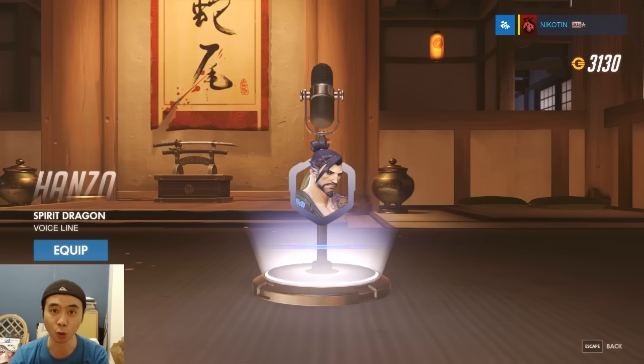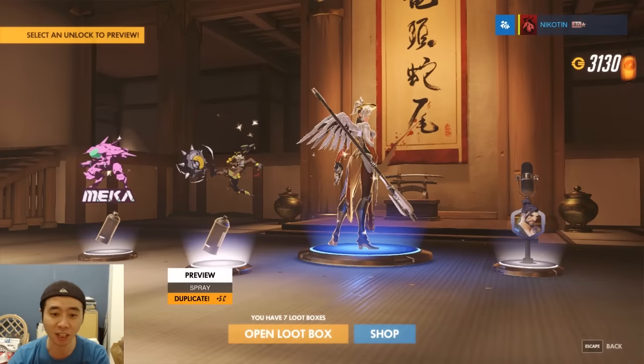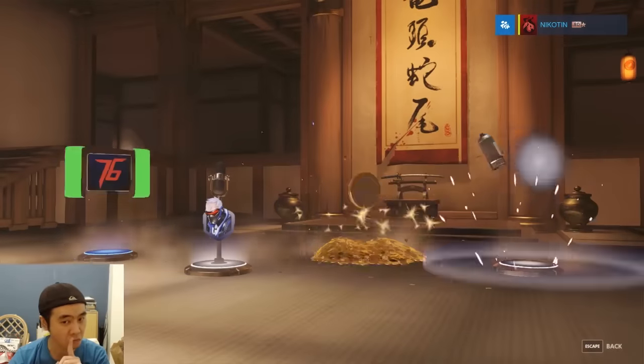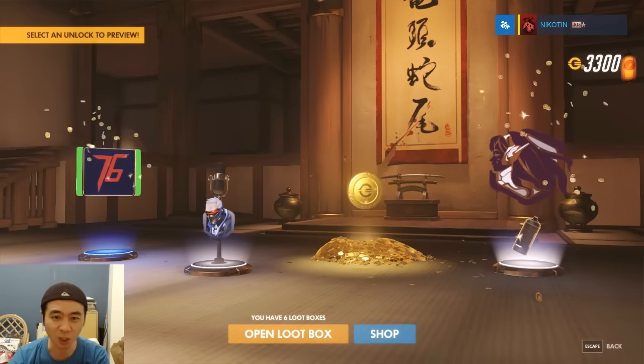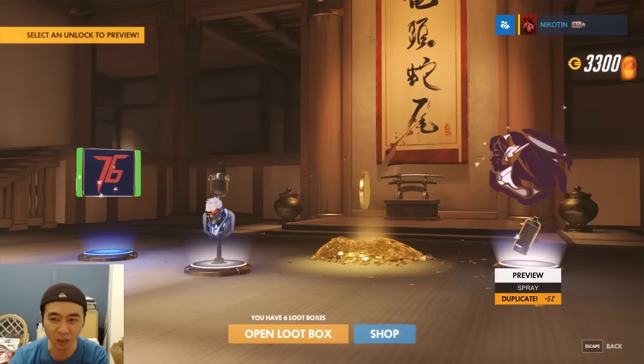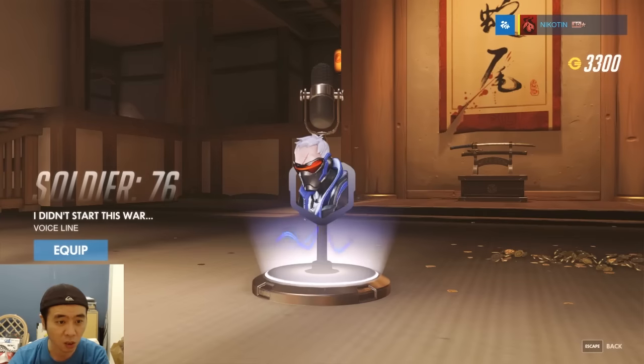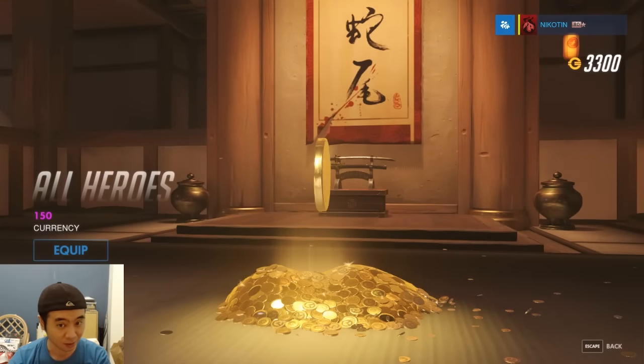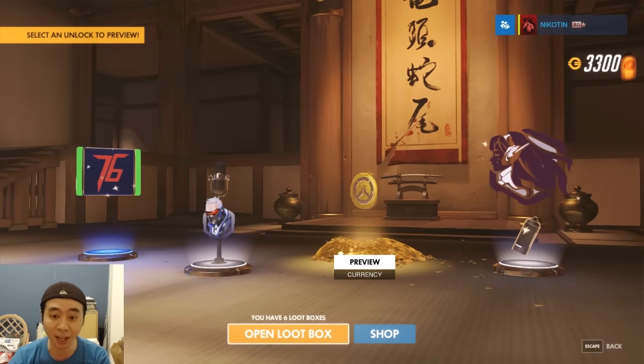Unlucky 13? Duplicate, duplicate, duplicate. But not a duplicate — I choose you, Spirit Dragon! This spray is kind of cool, gonna use this one, although I suck with Hanzo. Box 14: epic gold again — why is it always gold? Lots of money, I can buy whatever I want right now.